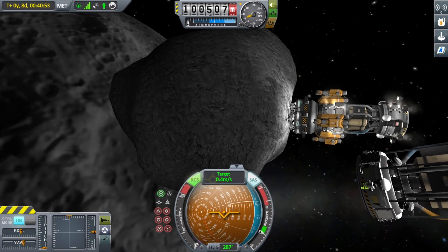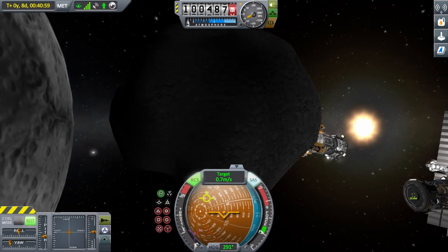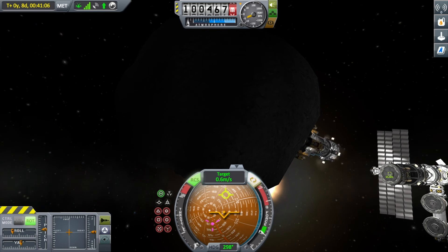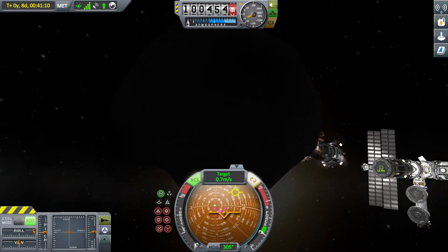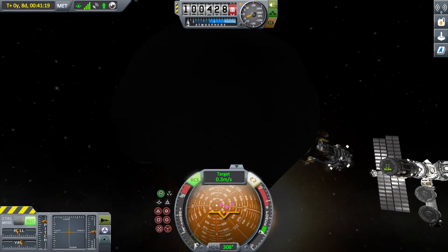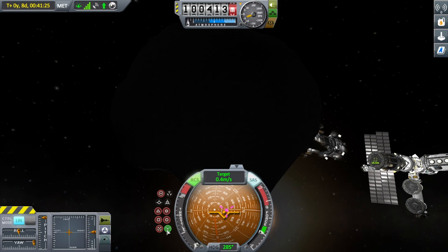Anytime you try to move mass around in space it's a daunting task. We're backing up this big asteroid, trying to get it in there — takes a little while. It ain't easy, if it was easy everybody would be doing it. We're just lining it up, trying to get it perfect, takes minor adjustments. I'm gonna fast forward so you guys don't have to see all that. Here we go, coming in, trying to get it right, trying to get it straight — as long as we've got enough fuel we're okay.